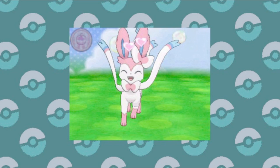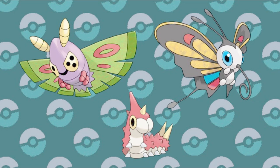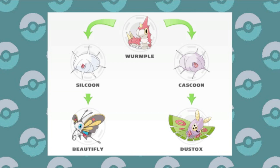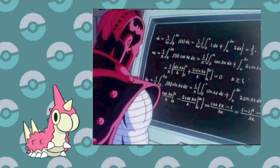Then of course there's Wurmple. Everybody familiar with Hoenn knows that this is the first regional bug with branched evolutions. But a long-time question that has plagued many a Pokémon Trainer is: how do I get the one that I want? And the answer is: you don't. There's actually no way to ensure that you get either Silcoon or Cascoon, and by extension Beautifly and Dustox. It's completely random, determined by a complex equation of an arbitrary personality value that's predetermined before you even catch it — which can be a bummer, especially if your Shiny Wurmple doesn't go the way that you want it to.